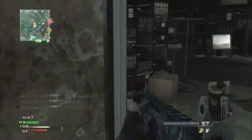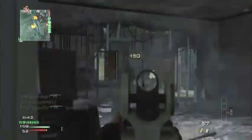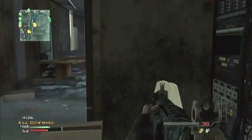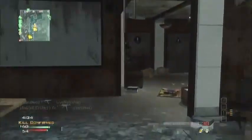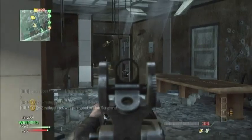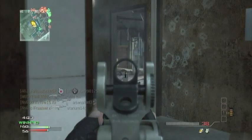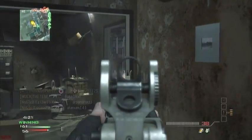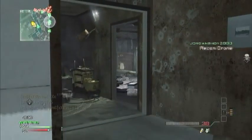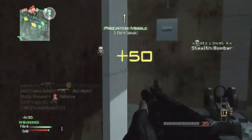So what I'd recommend is using Hardline. Definitely don't really use Quickdraw on an assault rifle — despite that you see me doing it in this gameplay, I was playing a more rushy role, which the ACR is kind of suited to in some ways. Most of the time I don't use this, I use Hardline. None of you really need to use Assassin — I don't really find that I need it. It will definitely help you out, but in the long run Hardline can help you get to your killstreaks quicker.